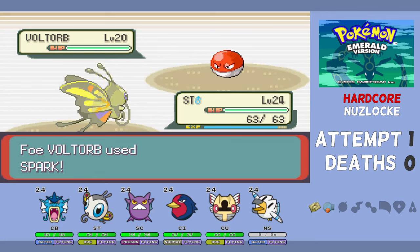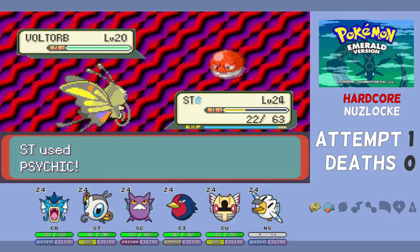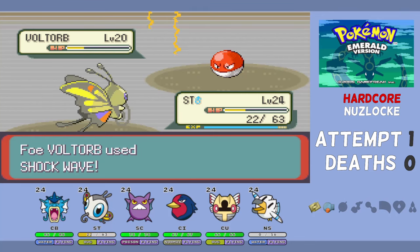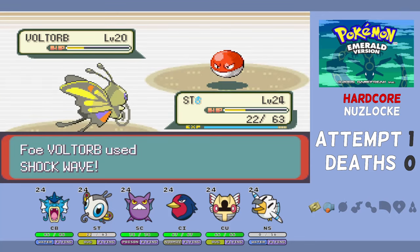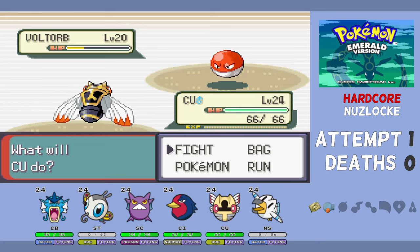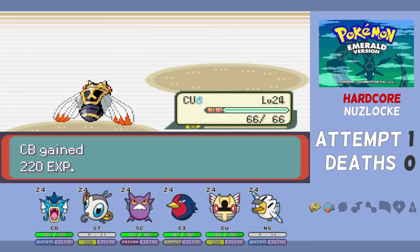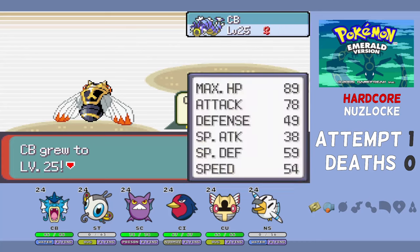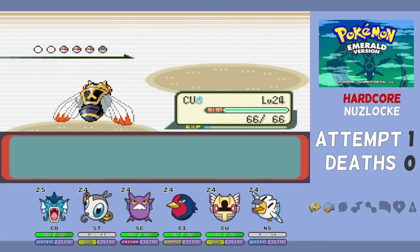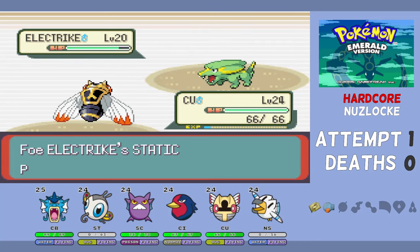I swap in ST, who I did some Special Attack EV training on. Voltorb outspeeds us for a Spark, knocking us to 22 HP, and we retaliate with a very strong Psychic, but it doesn't KO. It outspeeds again with Shockwave to KO, so I swap in CU, who is pretty fast. CU outspeeds the Voltorb and KOs it with Cut. My plan for Electrike is to build up Fury Cutters for serious damage. Electrike comes out, our first Fury Cutter hits — and of course we get Static. Paralyzed.